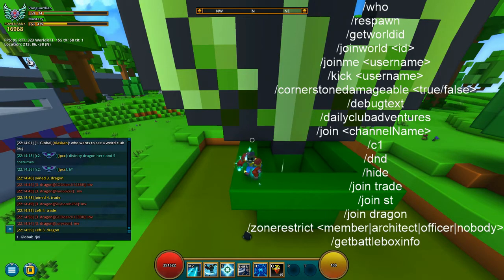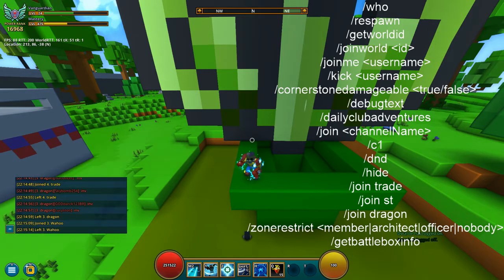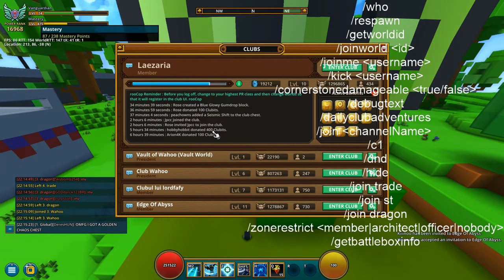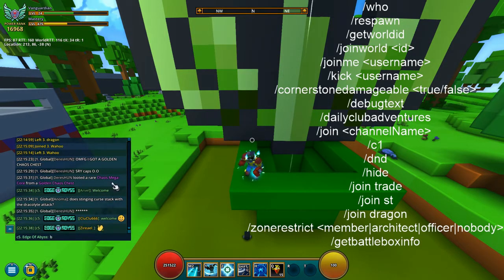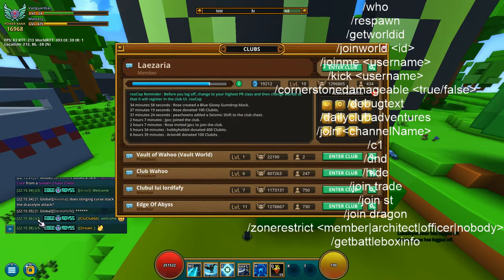You can also join custom channels — for example /join wahoo creates a channel called wahoo where you can chat with friends. For club chats, you use /c followed by a number — so /c1 is my club channel. Sometimes it doesn't display properly but it goes from one to five and you can be in any of those.